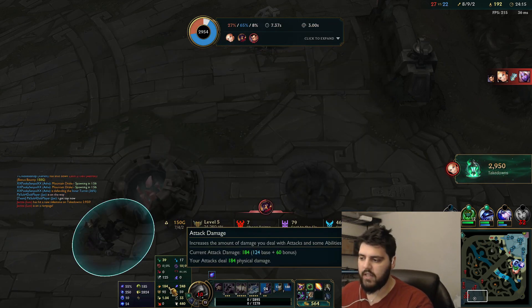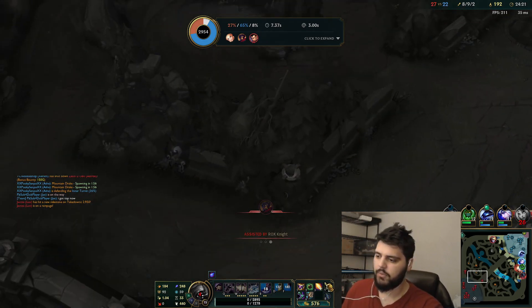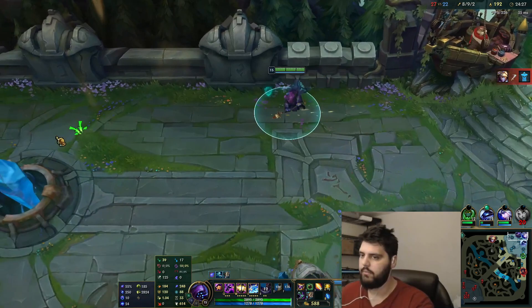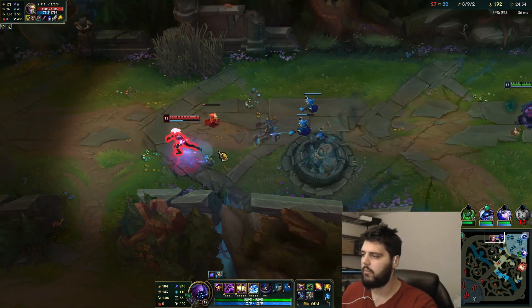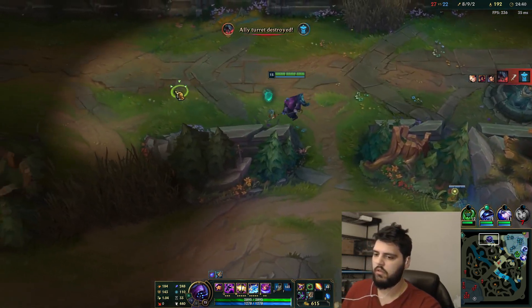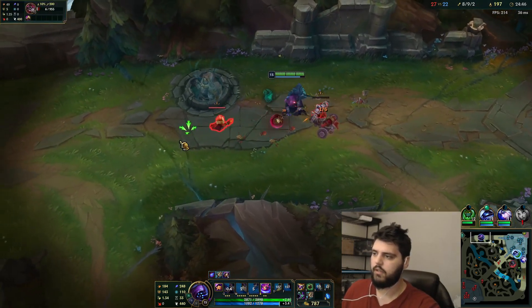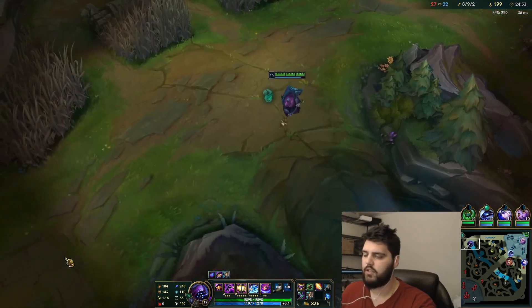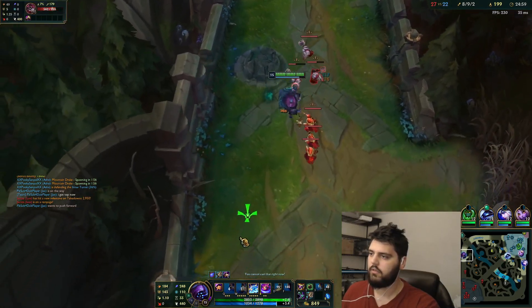Suck on that bro, get wrecked. I think the ideal build is Shadowflame because it gives you magic pen, and Jax has a good amount of magic damage — all three abilities are magic damage. You go Sorcerer's because it's just OP, maybe Ionian. This if you're dealing with heavy sustain. I got top now. And you go Trinity because his base AD is just too overpowered to not — Trinity would be doing so much more based on levels. I see Ezreal. There we go.